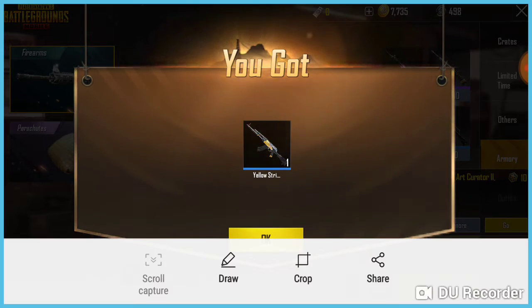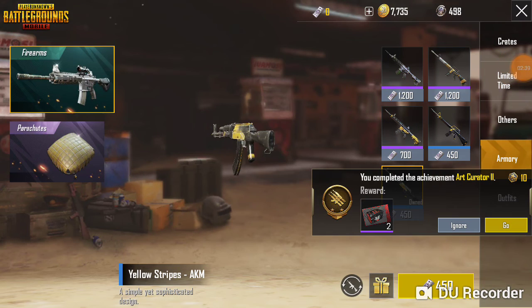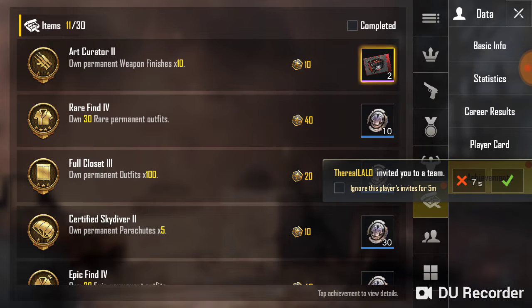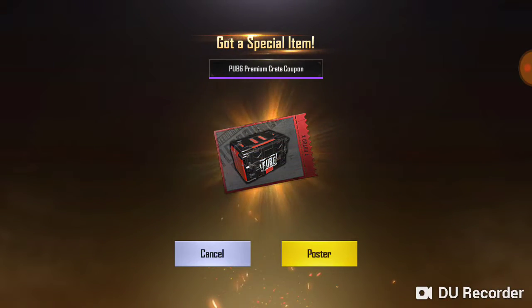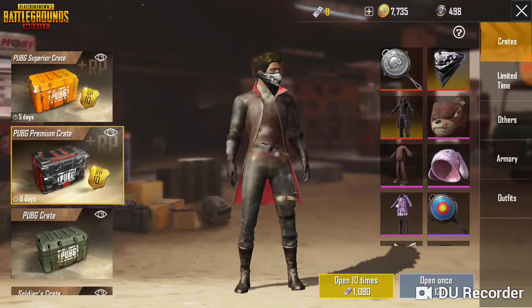Yeah guys, I guess that was all. This is shorter than the other crate videos because I usually just get crates, but this time — actually, wait a second. Yeah, I just got a coupon for a reward. Two of them. So I'm going to use this. Is this crate even in the store right now? I don't think I've seen it in there though. PUBG Premium Crate — I think that's the one I just opened.